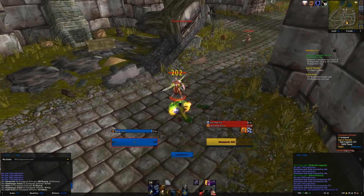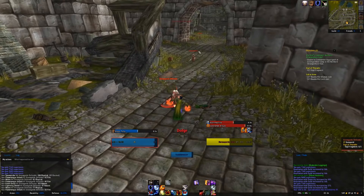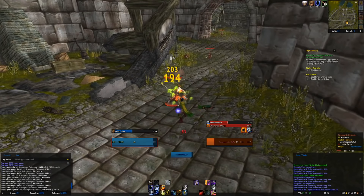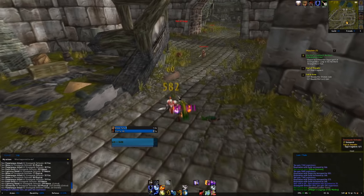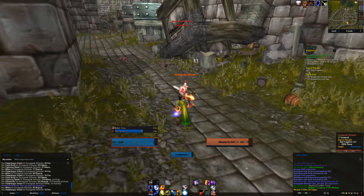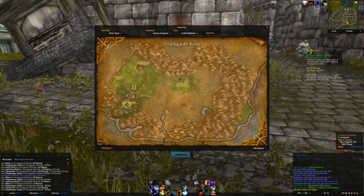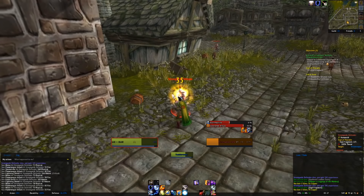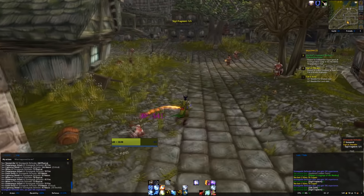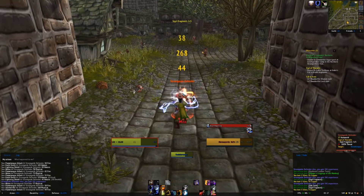Let's start off with the first one, which is five Sigil Fragments — pretty easy. All we got to do is kill these human NPCs here and they'll drop those Sigil Fragments. We just got to kill them until we have five and then move on to killing the Ogres where we killed Orkalar. And there we go — five out of five. That was quick! All right, that's done.